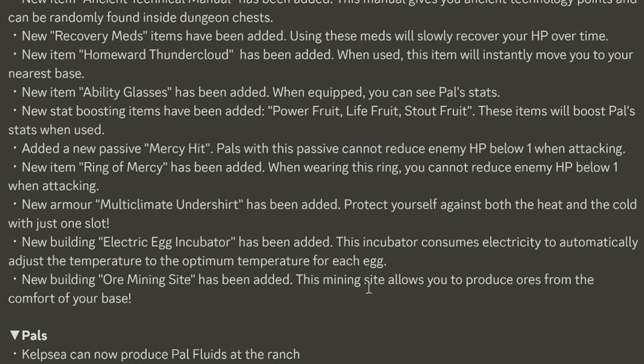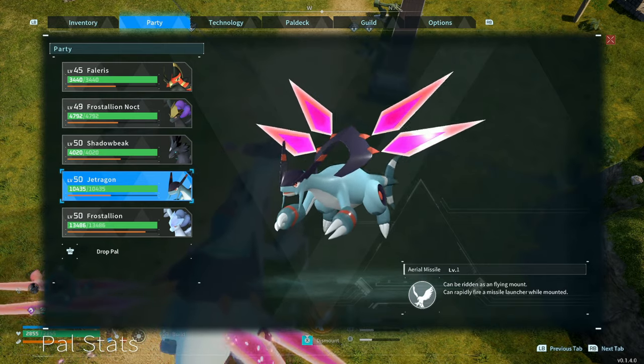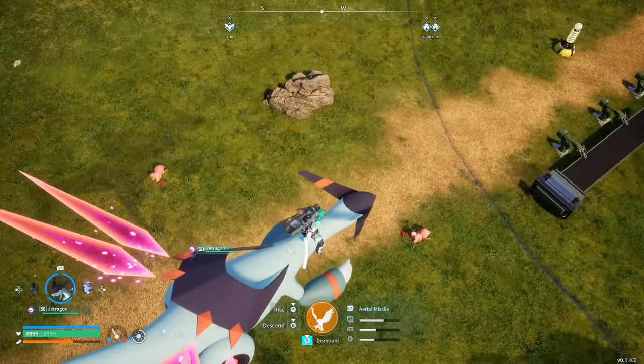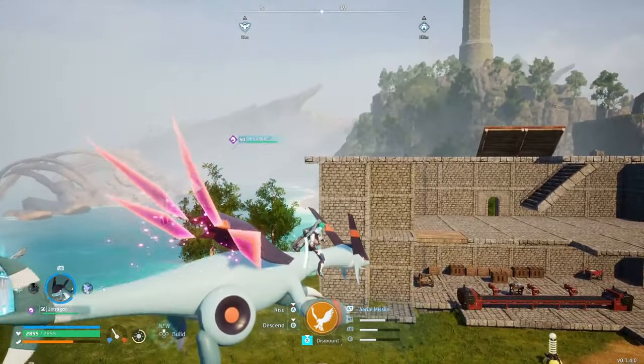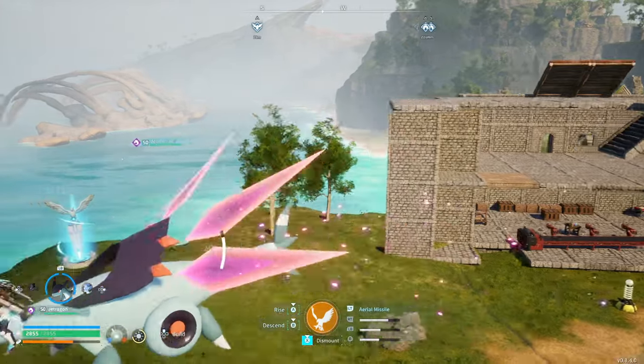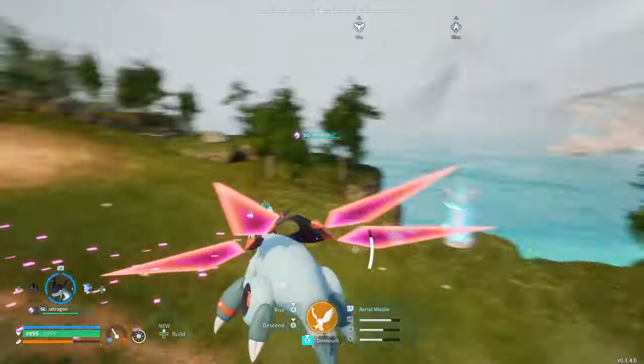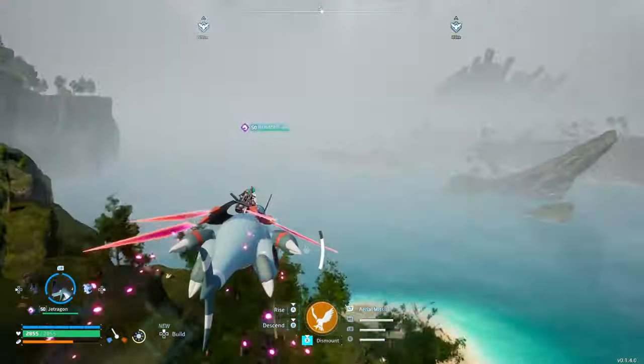A new mining site building has been added, allowing you to produce ores from the comfort of your base. Kelp C can now produce pal fluids at your ranch, and Dumud can now produce high-quality pal oil. You can now reduce the weight of metal ores while riding Surfent, and increase ore dropped while riding Astegon.